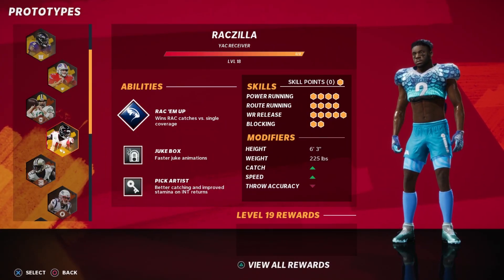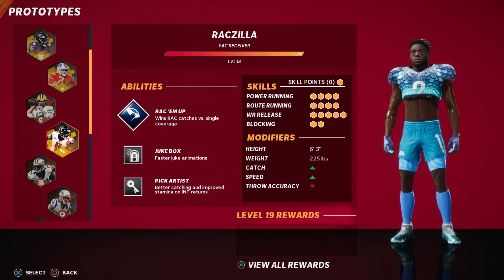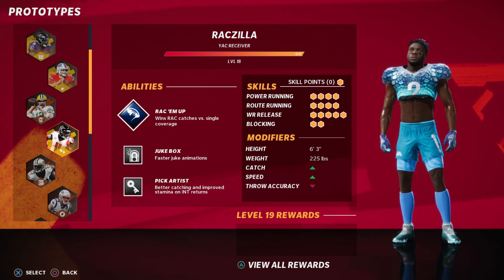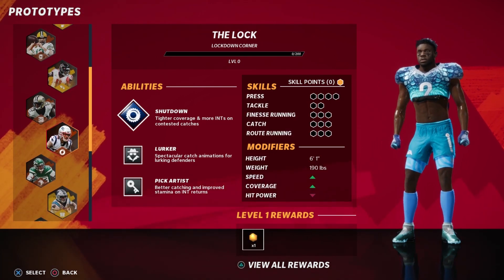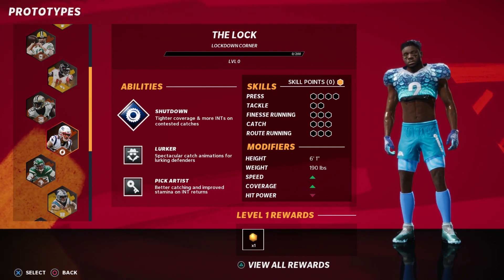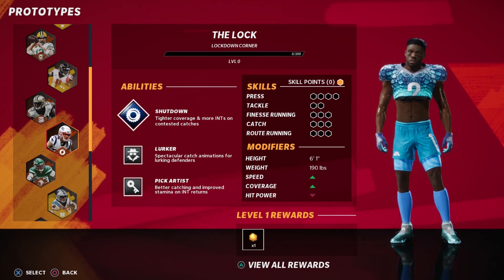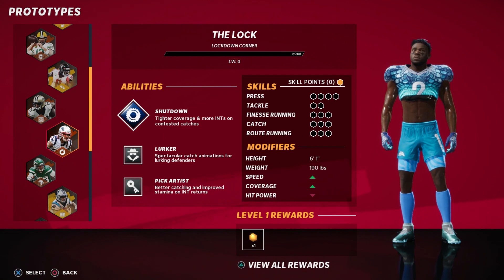If you got a defensive prototype, you really need to consider using this tip so you can stick with any wide receivers. But like I said, the rackzilla — since they have a release, if you miss trying to press them or just hold L1, they're going to get off you and they're going to have a lot of yards.